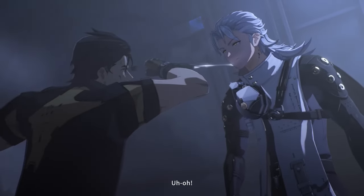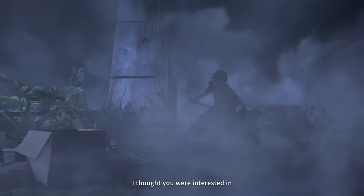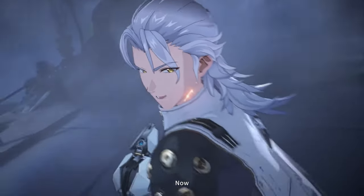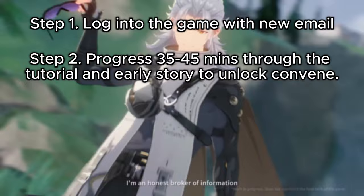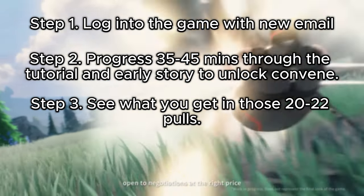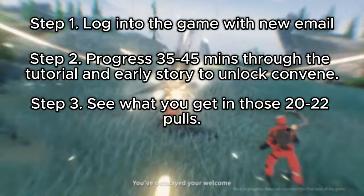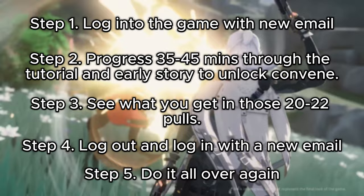If you do decide to re-roll, sadly there is just one method. As mentioned before, you will need to prepare a ton of dummy emails. The re-roll method is: log into the game with your new email, progress 35 to 45 minutes through the tutorial and early story to unlock Convene, then see what you get in those 20 to 22 pulls. If there is nothing you desire from the pulls, log out and log back in with another new email.